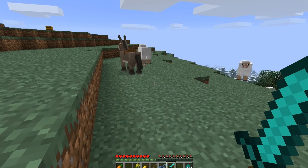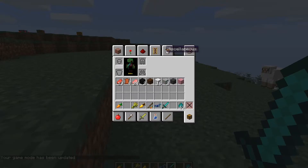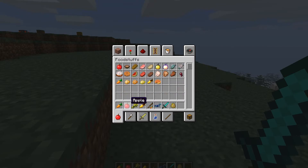I figured out how to do a few things. Just go to game mode — see, creative — and we're going to add in, well first things first, let's add in the horse itself. There we go, there's a horse. And in order to make the horse like you, you give him one of those.